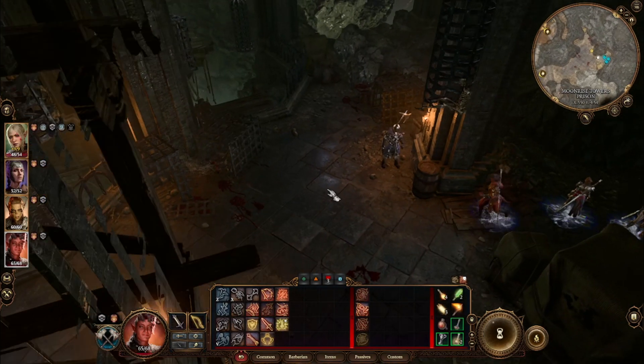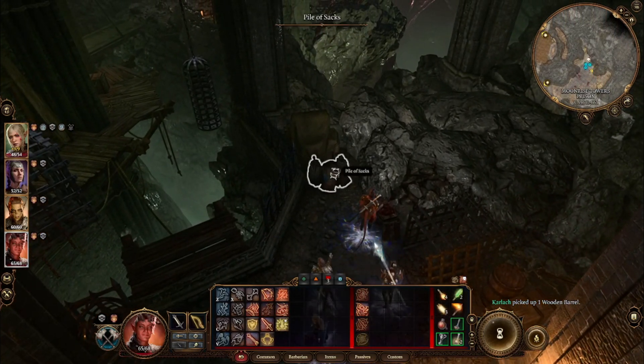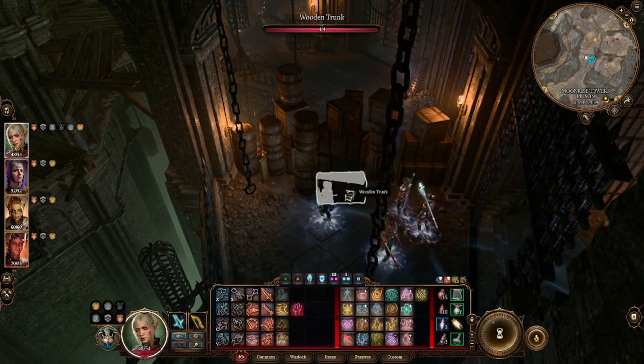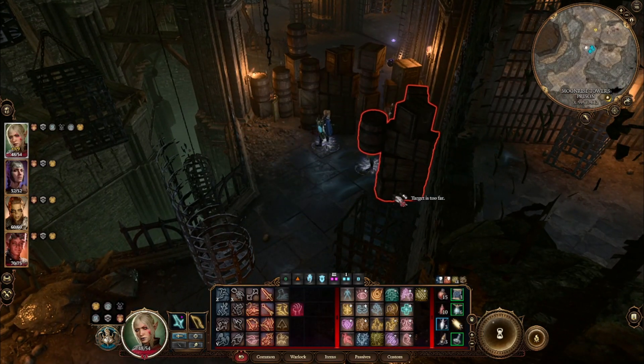Next up, you will want to make sure that the boat, which all of the NPCs escape on, is unchained. This is pretty simple — just break the chains using anyone strong enough to do so. Attack them, they're done, that's it — you've now freed the boat.